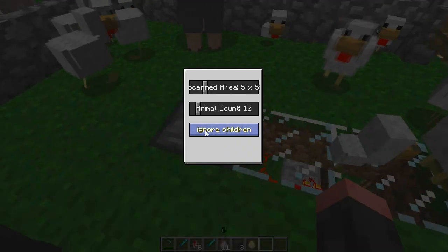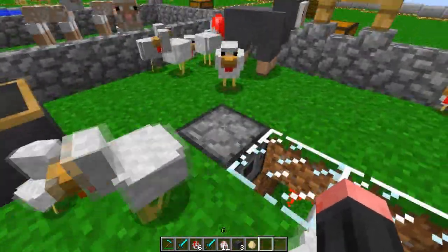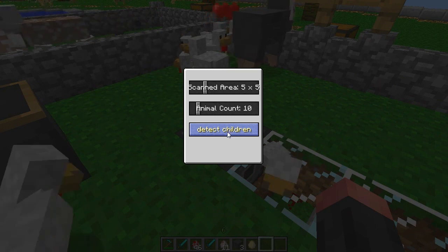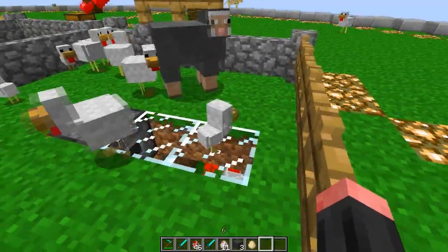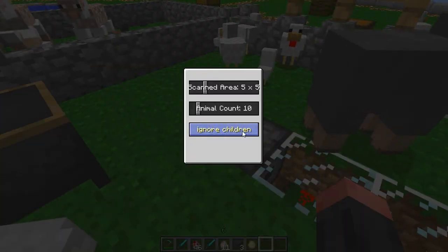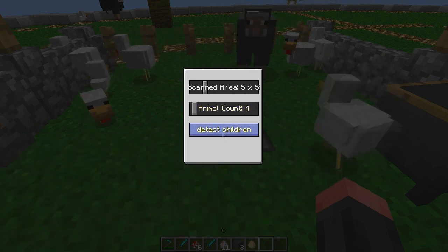There are three more options. "Ignore children" will ignore baby chickens and other mob babies — so if you have five normal chickens and five baby chickens it will only count five. "Detect children" is pretty much the opposite. Then there is "protect children," which means it will never activate when there are babies in the area, protecting baby chickens from being pushed out. On "ignore children" it won't open; on "detect children" it will open again because there are 10 or more.